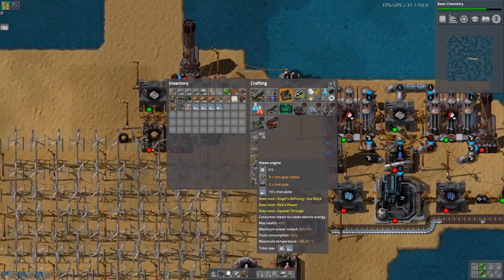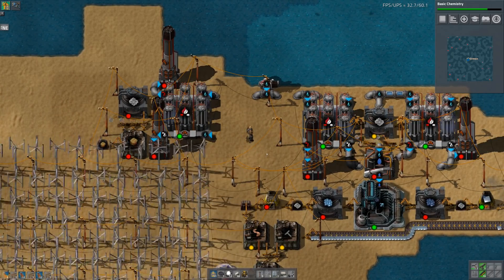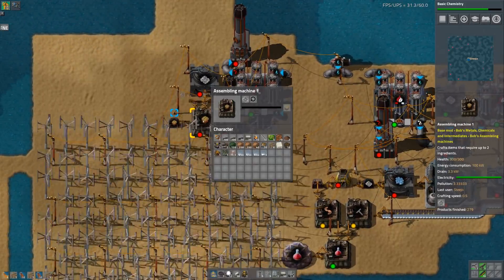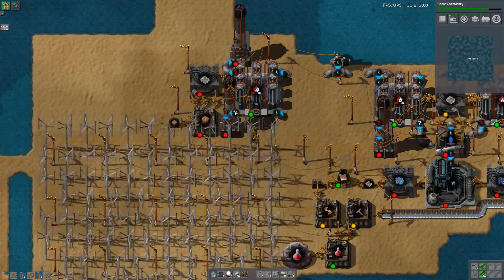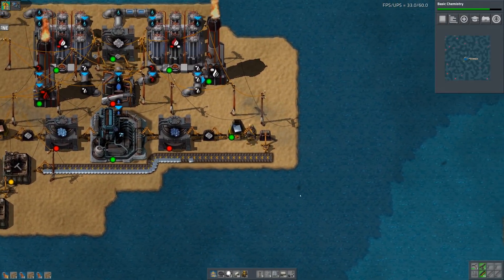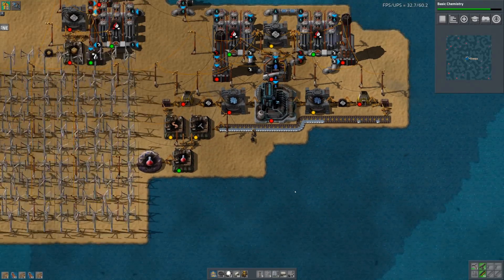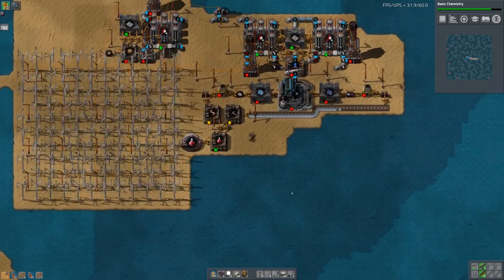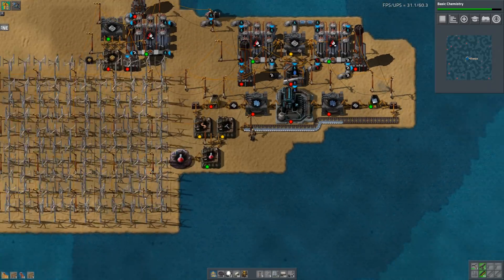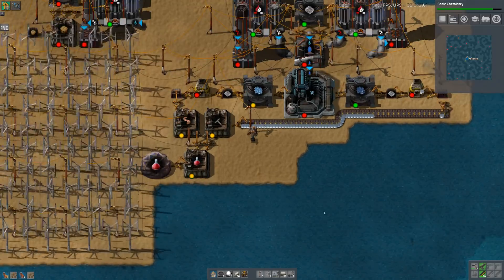Why is it still a 1-3-10 ratio? Or did that not change in 0.15? I can't remember. It's been so long since I've played Factorio - there were a lot of changes in 0.15 that I just can't remember. I'll definitely want some solar panels but you never know what the power generation is like in this.